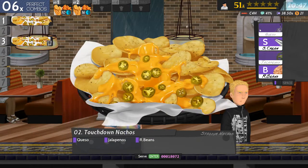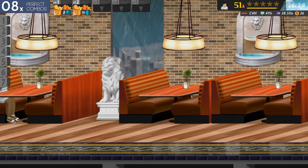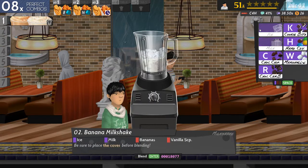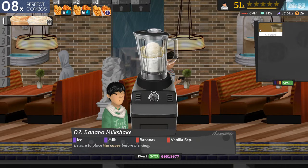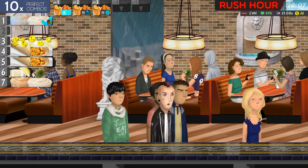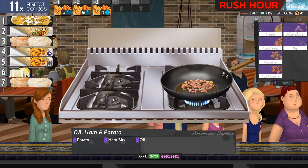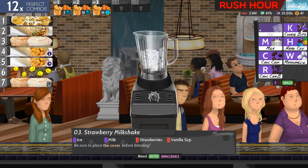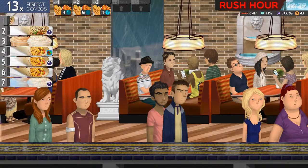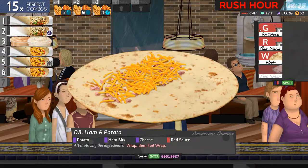Queso, jalapeno and beans. Queso, sour cream and beans. Must be a rush hour coming up because I'm getting chore after chore — good a time as any to do even more waffle fries. Eggs and potato with oil. Potato and ham bits with oil. Egg, potato, cheese, green sauce, wrap and foil. Number seven: potato, ham, cheese, red sauce, wrap and foil.